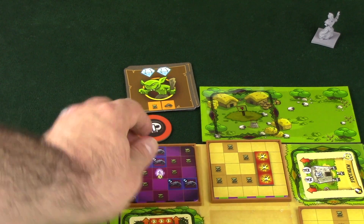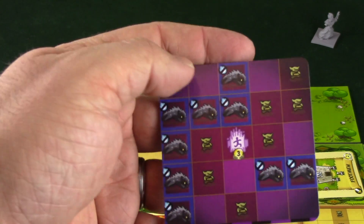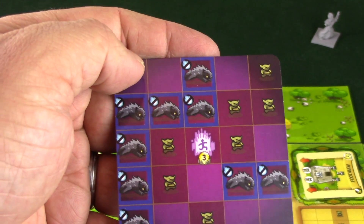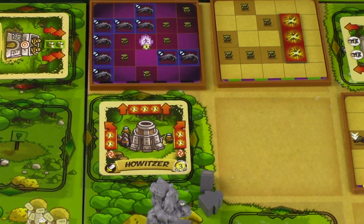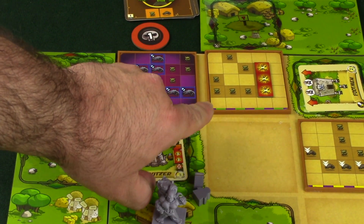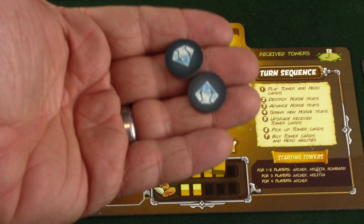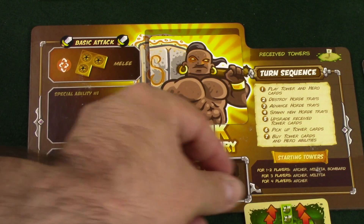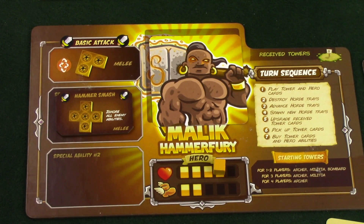Most of the time on these cards, you're going to have different kinds of enemies that cannot be attacked with certain kinds of weapons. For example, there are some that cannot be attacked with magic, so you'll have to use different kinds of towers. In the middle of the tray, it's going to show the portal, and it's also going to show the level of tower you need to defeat this tile. Phase five is upgrading received tower cards. Phase six, you go ahead and pick up any tower cards you have played on the board. And the last phase is buy tower cards and hero abilities. You can use the gemstones to purchase any level one tower cards you want, and you can also upgrade your hero with different kinds of abilities. And that, in general, is how you're going to play Kingdom Rush.